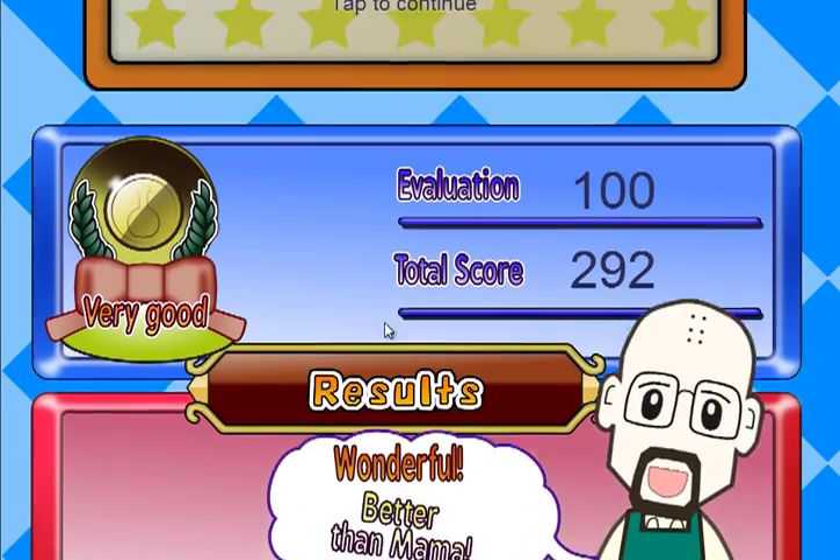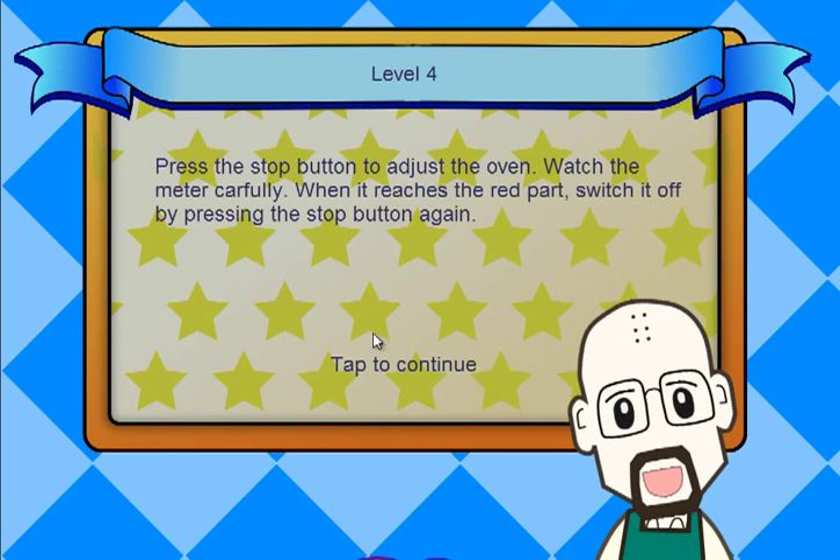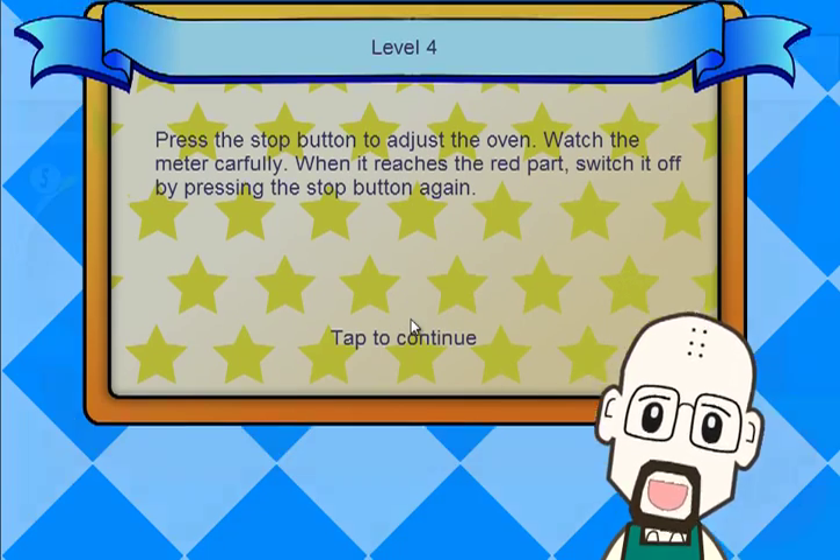Excellent! Better than Mama! This level's BS. We gotta watch the meter carefully — when it reaches the red part, switch it off by hitting the stop button.